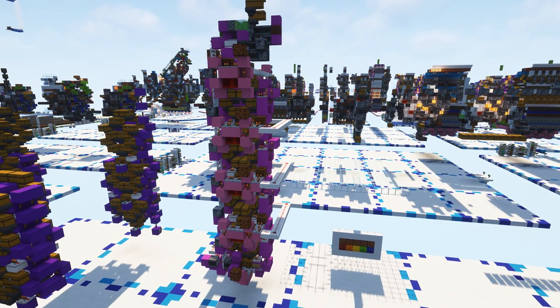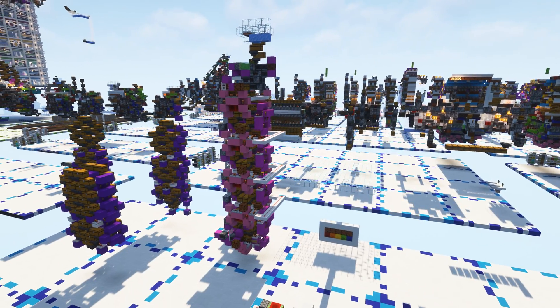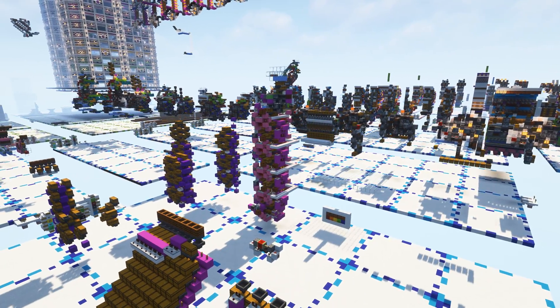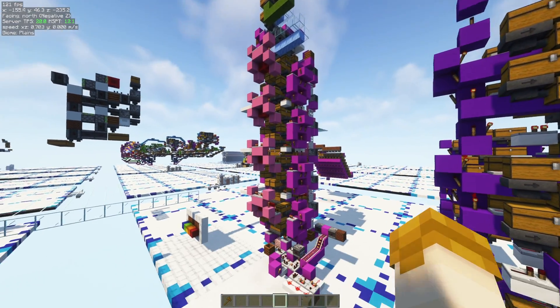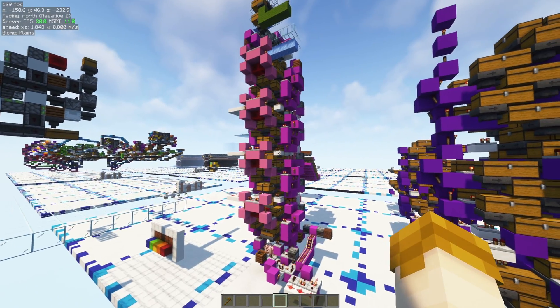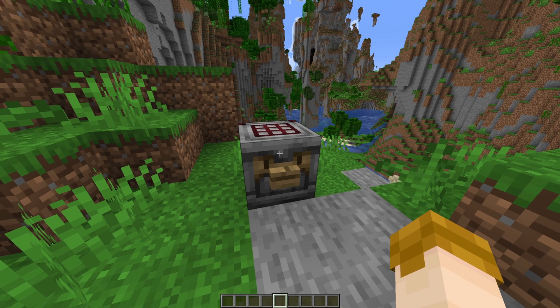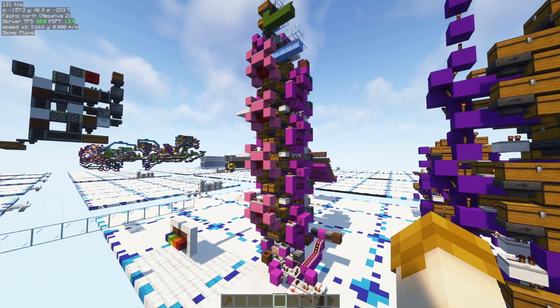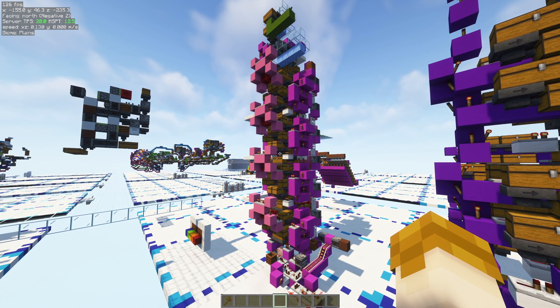This empty shulker box storage was designed before the announcement of the crafter coming in 1.21. As such, in 1.21 and onwards I'd probably want a smaller empty box storage — maybe only storing up to a thousand shulker boxes — and simply have crafters craft more as needed. For now I'm going to use this, but once 1.21 rolls around I'll probably be replacing it fairly quickly.